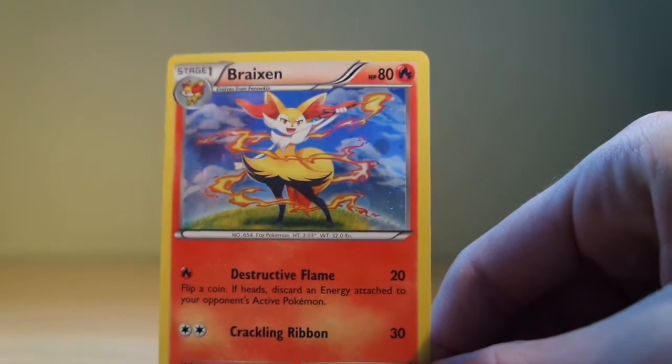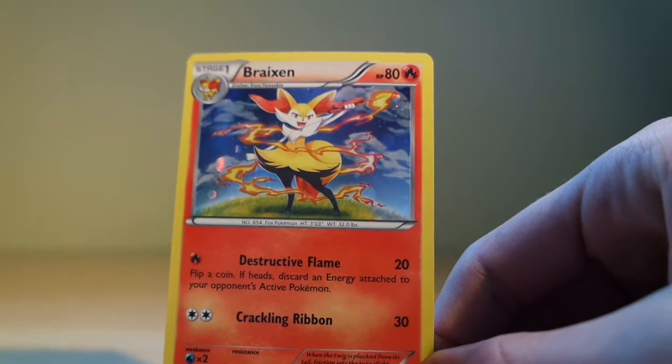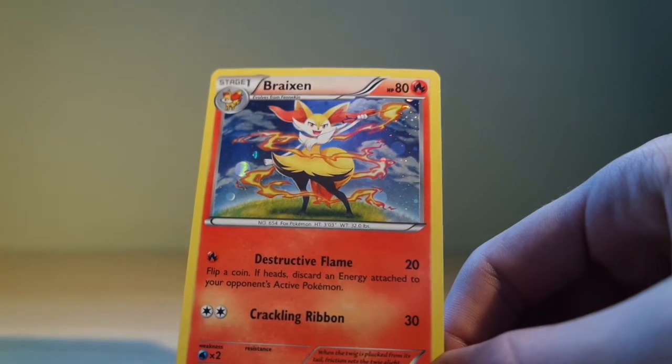Right now I'm gonna show you guys what is in the bag. First of all we have a holo Brakeson — sorry, I'm kind of shaking. We have the Brakeson with Destructive Flame and Crackling Ribbon. That's what's in the pack. It's a really nice holographic card, I really do like it.